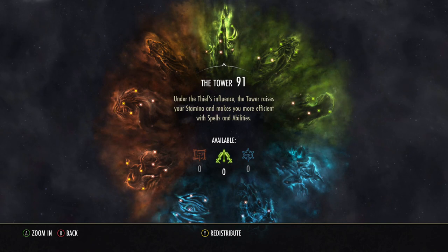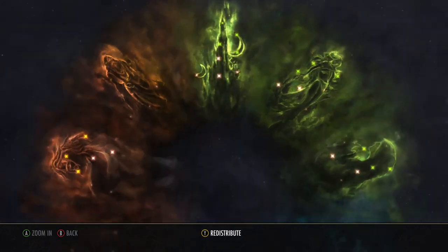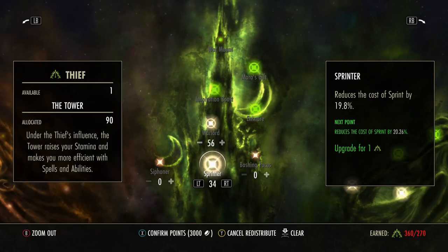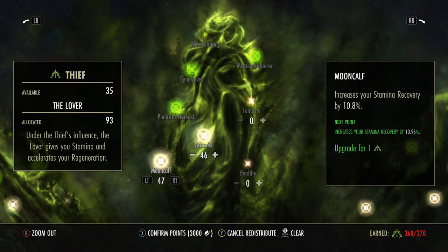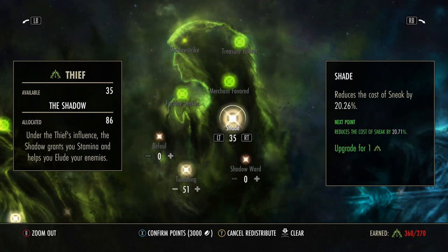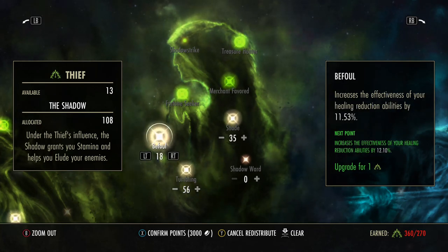For Champion Points I'm still experimenting, but here's my current setup. In the Thief tree: Warlord 56, Sprinter 35 — though I'm probably going to move Sprinter points into Befouled. Arcanist 46, Mooncalf 47 for a little more recovery. In the Shadow tree: Shade reduces sneak cost by about 20%, and combined with the 40% from Legerdemain that's roughly 60% reduced sneak cost. Tumbling is at 51.